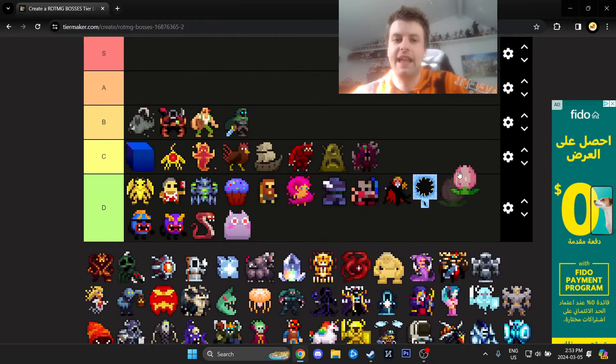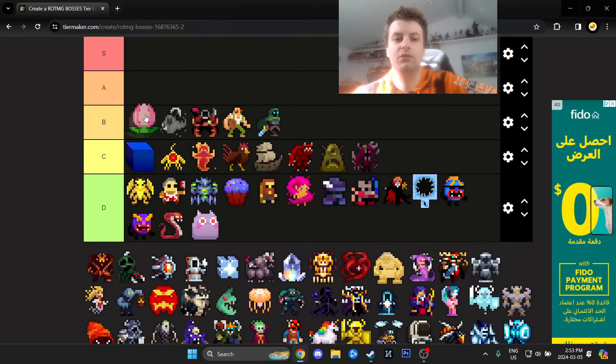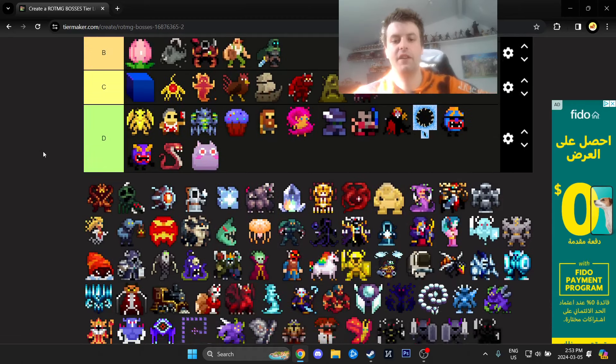Belladonna is actually by far the most difficult one so far. If you're playing a squishy class and you're doing a solo, good luck. For the most part you can leech in the bottom-left corner, so it can't go too high, but it is the toughest one on our list so far.